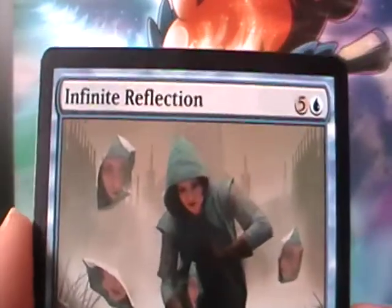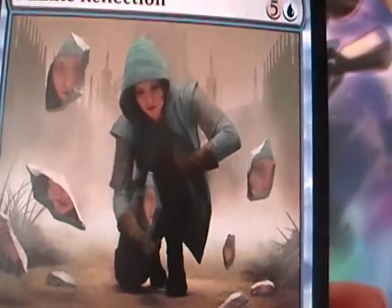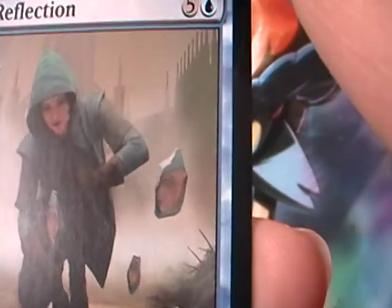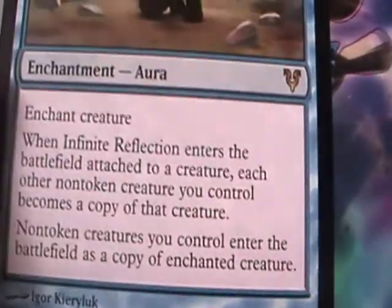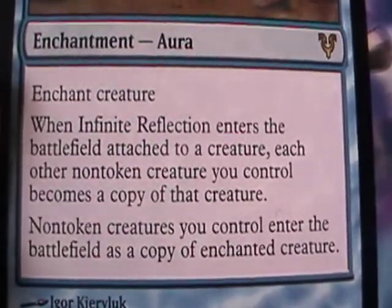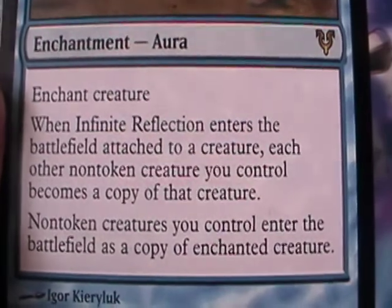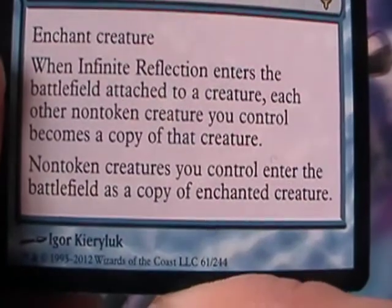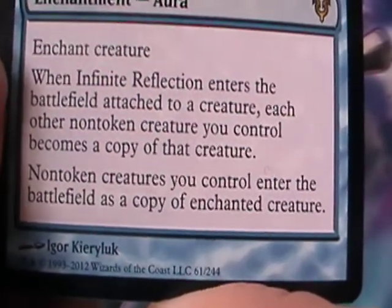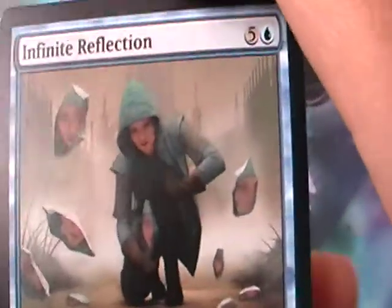Infinite Reflection — you can see her face is floating around, reflected in all the little pieces of... it looks like rock, but let's just say it's like mirror pieces, because it's reflective. And this is the rare. It's an aura. When Infinite Reflection enters the battlefield attached to a creature, each other non-token creature you control becomes a copy of that creature. Non-token creatures you control enter the battlefield as a copy of the enchanted creature. It's a little scary.